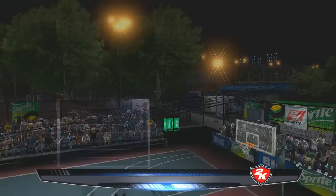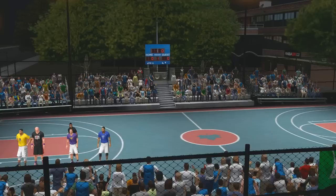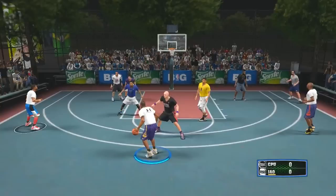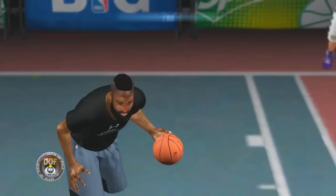If you see no court, that's a common problem — just go to Options > Video Settings and turn off floor reflection. This is the Midnight Ballers court: the floor is from Midnight Ballers and the stadium is Rucker Park's stadium from 2K.